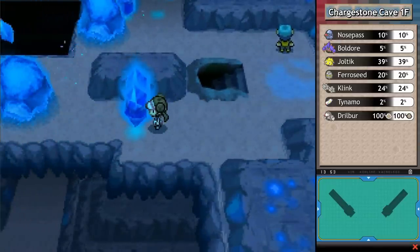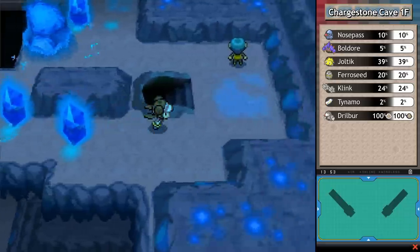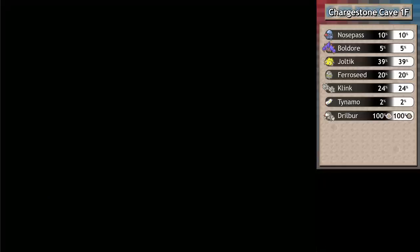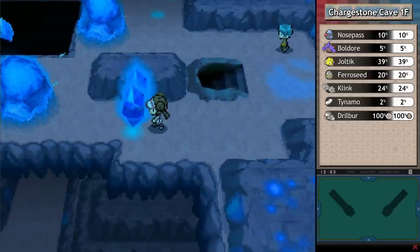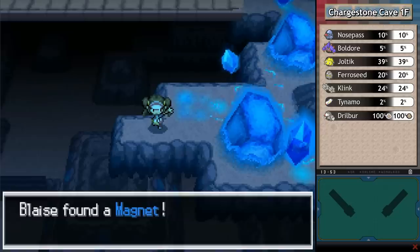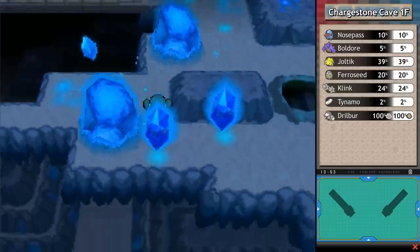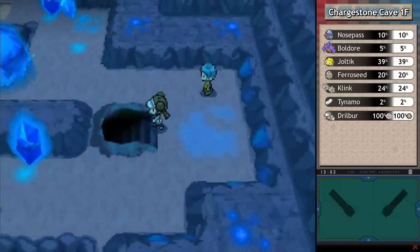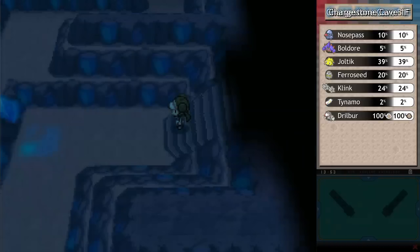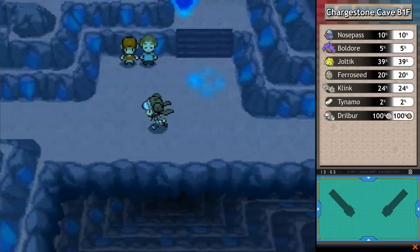We've cleared this. I'll go down and go back out - we're not going to get hurt by that. Magnets: that raises damage from electric moves. Don't think I want that on McFly. I considered it for about half a second, but the Eviolite and just how long that's going to be helpful for him sounds way better.